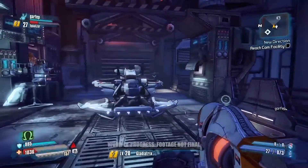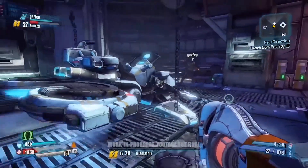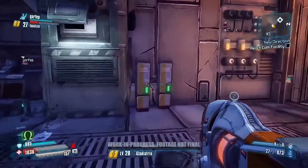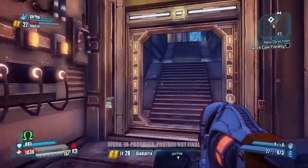To the right here you'll see one of the new rideable vehicles in Borderlands: The Pre-Sequel — the Stingray. We're not going to need it in this mission so we're going to keep moving forward, but keep an eye out because we might have something more about that in some later news.